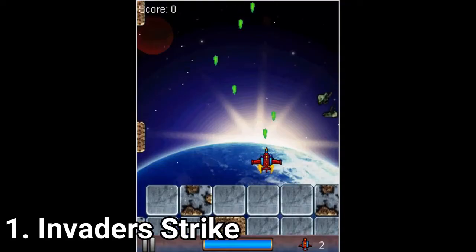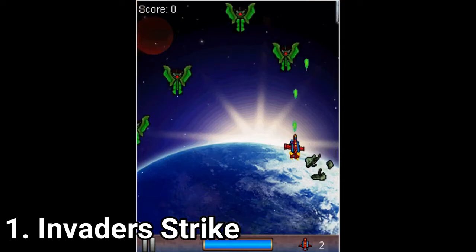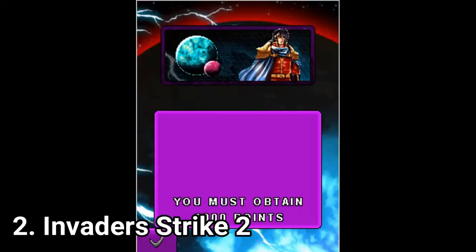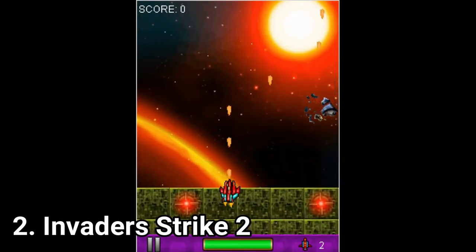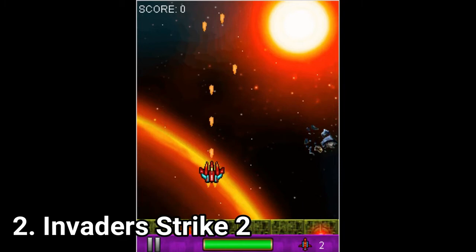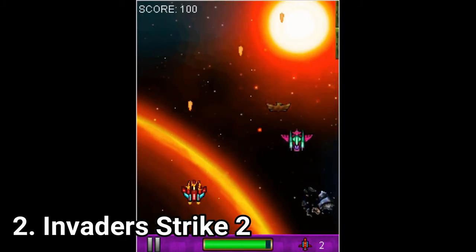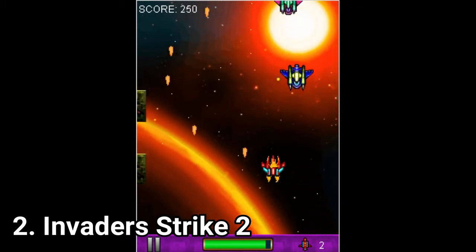The 3 Invader Strike games are exactly what they look like — very basic space shooter games which get the job done. You get a little bit of a tech space story at the start of the games, and from there you start blasting. There are different powerups, nothing flashy, just shields or multiple bullets, and after you get past waves of enemies comes a boss fight.